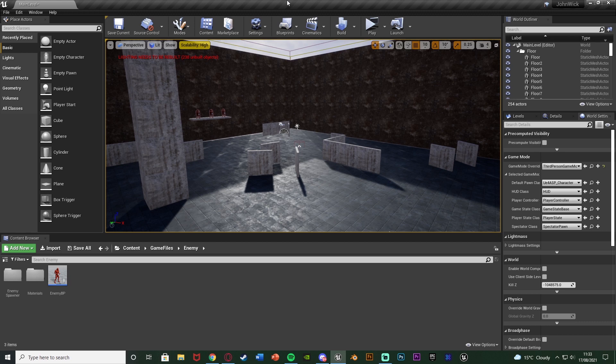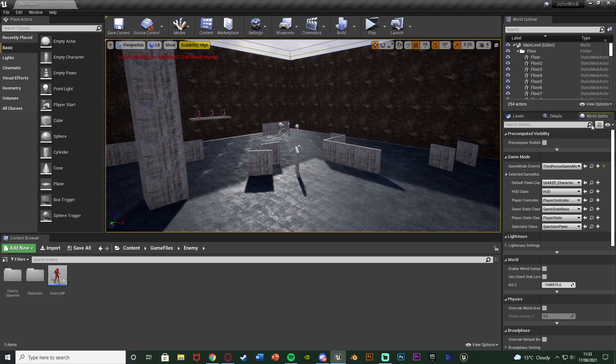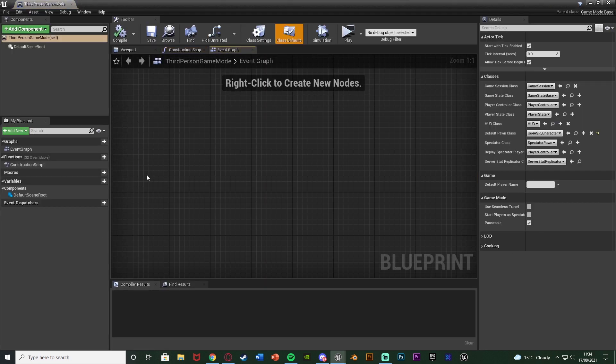The first thing we want to do is set up a system to count how many enemies are currently alive — how many have been spawned in and haven't been killed. We're going to do that inside the Game Mode blueprint. To find which game mode you're using, go to World Settings, then Game Mode Override, and click the magnifying glass to open it. If nothing is selected, choose one from the dropdown — I'd recommend the third person or first person game mode, whichever you're using.